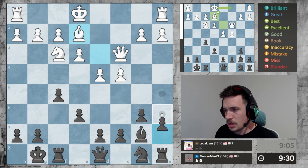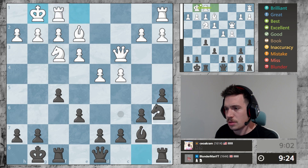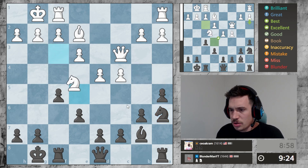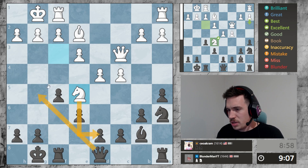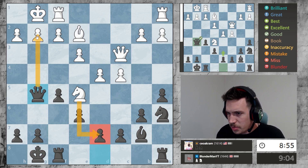Let's play this pawn up and get the knight here. The knight on this square is very strong, and then we'll get the queen over here — or we just put the queen here because we're already hitting this. Honestly, this seems pretty good. If he goes here, this is checkmate, so he can't take this pawn — we're threatening checkmate in one.